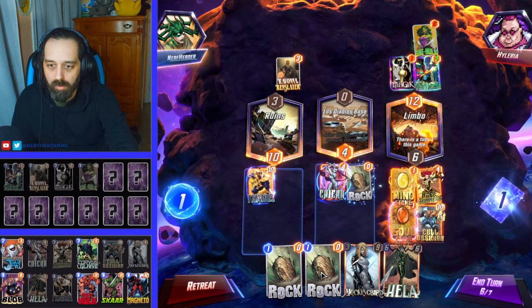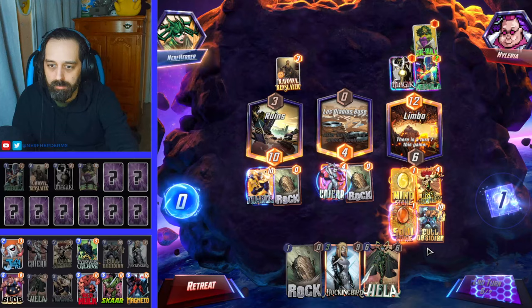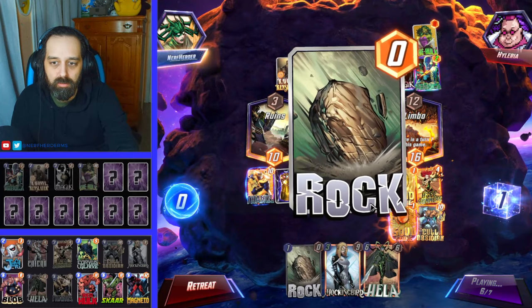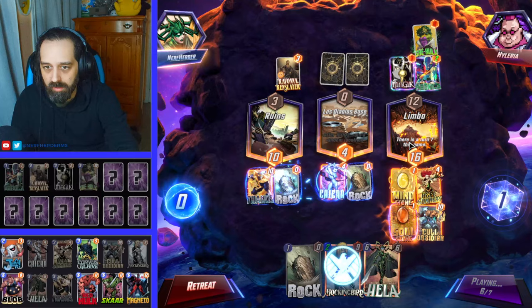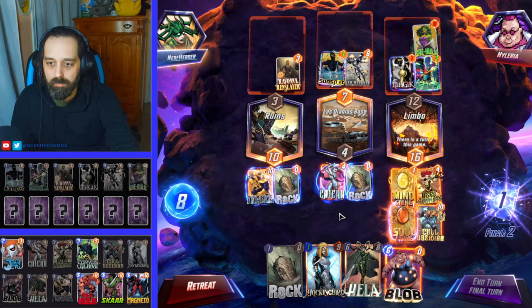We're still at quite a bit over at Limbo. Basically we're playing Coal over there to force him to try to win it — he's gonna have to put something else there. We're still up at the other lane, so this is alright. Oh, here comes Infinite for sure.